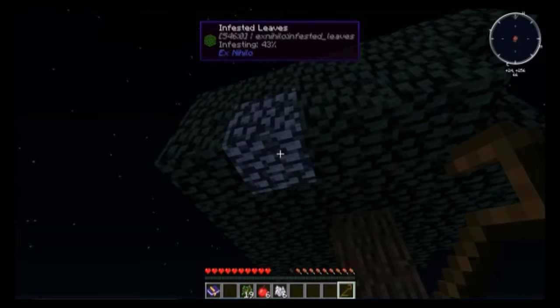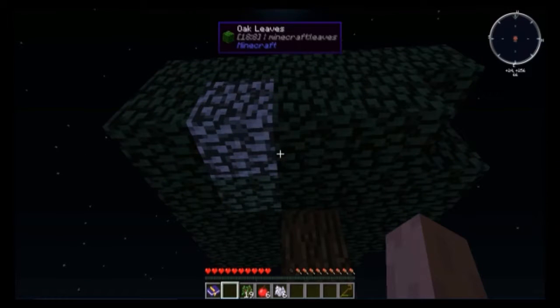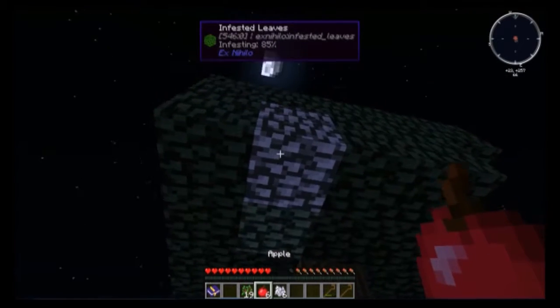Something I didn't cover last episode, which somebody in the comments kindly reminded me of, is Vein Miner, which is used by holding the grave button on your keyboard. That's the default — I don't know what you may have set it to, but the default is grave. It should be on most PCs right below the escape key. I've never used a Mac so I can't speak to that.